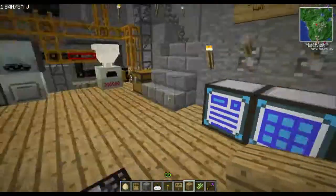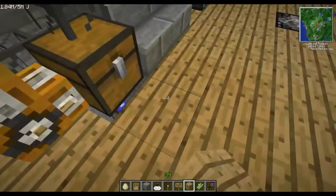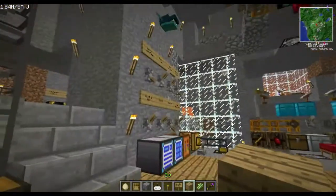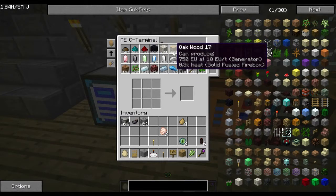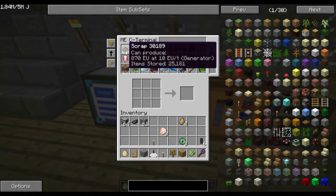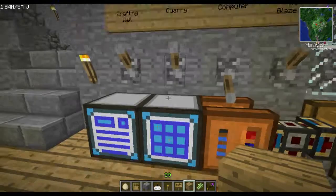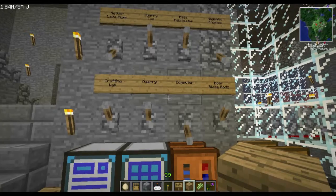Applied Energistics — here's the Applied Energistics network. Everything in this chest is being imported via an import bus under the floor, into the Applied Energistics network. All my inventory is accessible here. I've got 5.5k Nikolite, 4.5k Redstone, plenty of Obsidian, Marble, lots of Oakwood, 25,000 scrap — ridiculous. Once you finish the Quantum suit, there's kind of no point to the Mass Fab anymore, especially running a system like this.